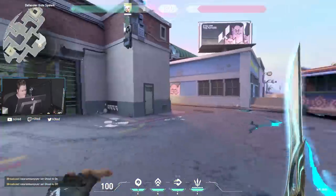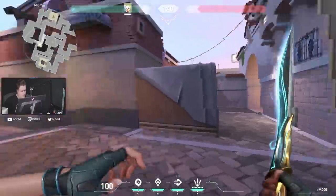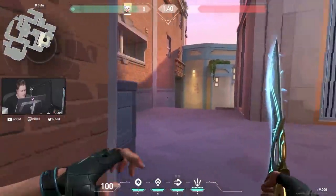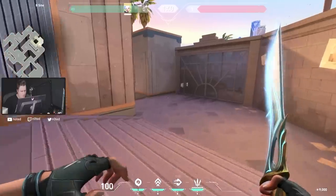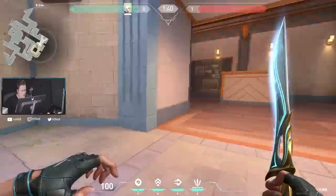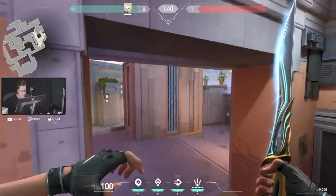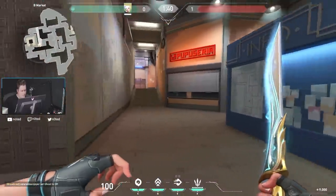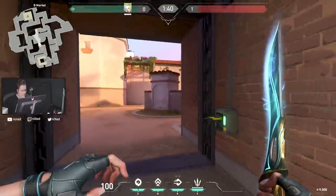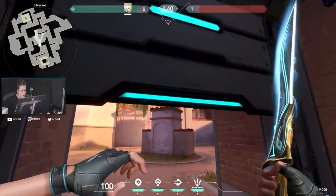Okay so let's go to the B side now. This is mid and this is the B side. The site is here — very open, kind of different. Wait, can you go up here? No, you can't. Good. Yeah it's very open here. I imagine the main place to defend would be — oh, this is mid — this door closes and you can break it.